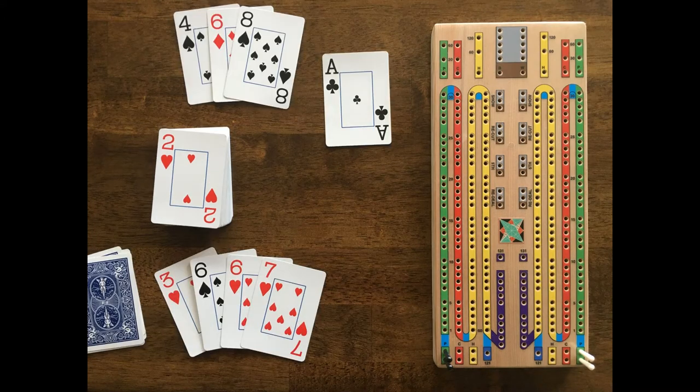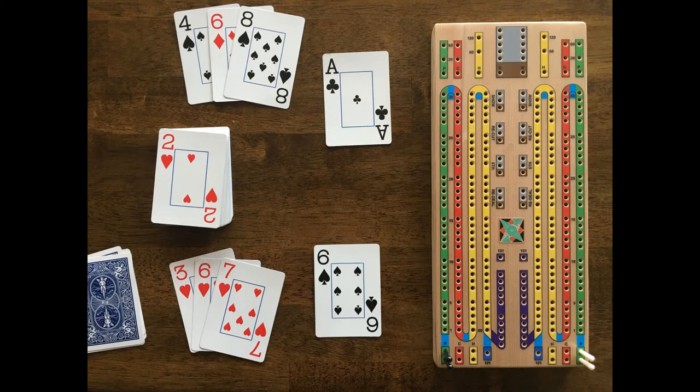The non-dealer discards first in card play, and in this example black plays his ace. When he plays his card he announces its value by saying 1. Next, white discards attempting to score points by making pairs, 3 of a kind, 4 of a kind, etc.